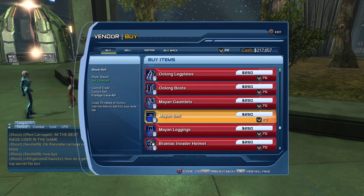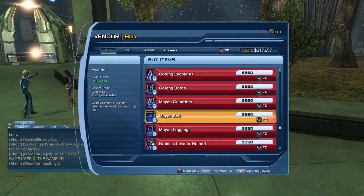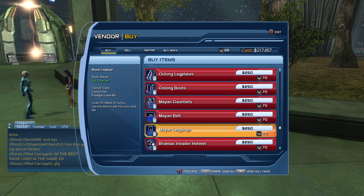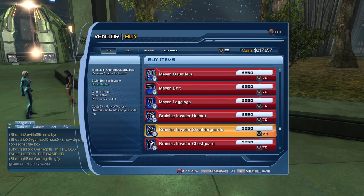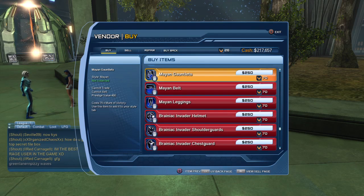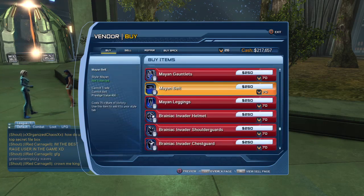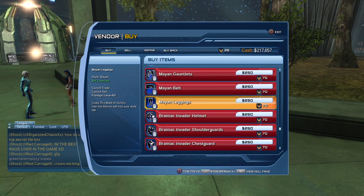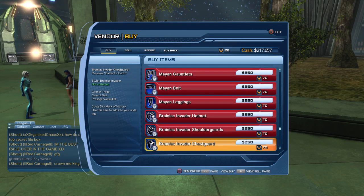For example, with the main gear, all I see is the gauntlet, the belt, and the leggings because I have everything else already. So if you look in here and there are some styles you don't see, or you see only a few pieces of a style, it's because you already have the other pieces. And you can see it's not cheap - it's 70 Marks of Victory per piece. But sometimes if you've been running a mission over and over and the piece won't drop, the easiest way is to come here and purchase it. I've run this mission so many times and I'm still missing the gloves and the boots. So if there's a piece of gear that just won't drop from a mission, come here and purchase it instead.